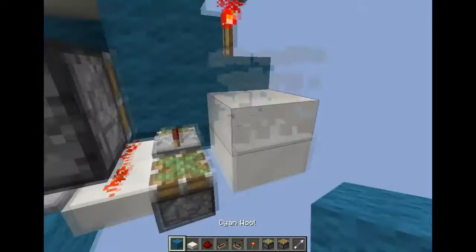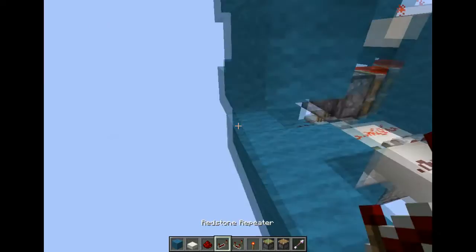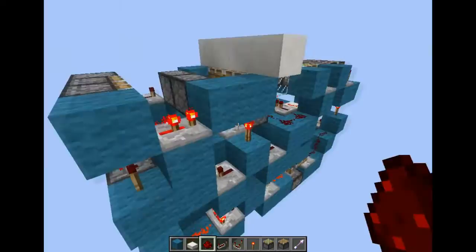Over here it simply powers a three-tick, which powers this one — that's the first three-tick I demonstrated. And then the four-tick comes from down here, because it basically fires at the same spot — these blocks — but just from another place. So this should be it, I hope, if I didn't screw up.